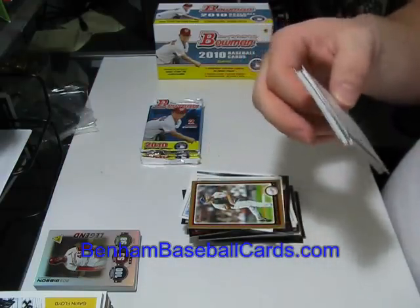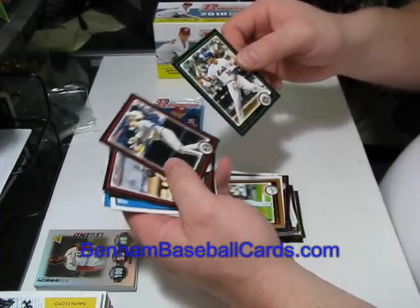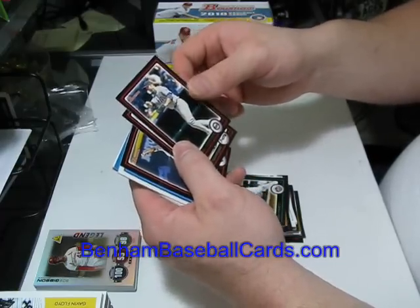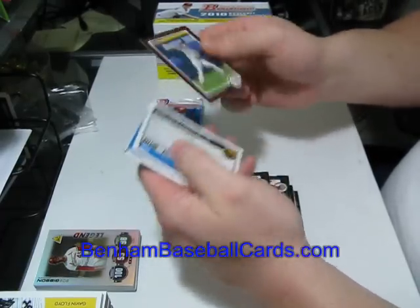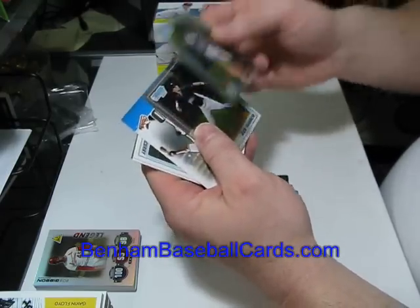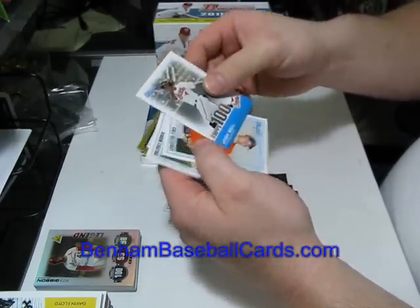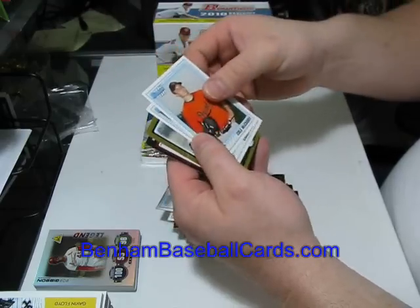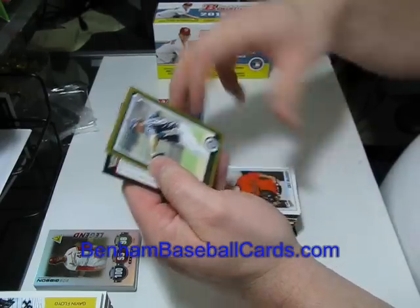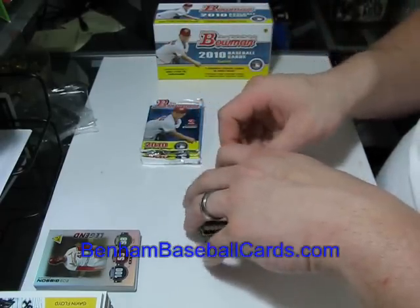Still no Steven Strasburg card, which I'm sure is what everybody's hoping for, including myself. Pack five: Josh Toley, Michael Kedire, Kenshin Kawakami, and Raul Obanias are the regular base cards. Grant Green and Nick Franklin are the two Bowman chrome prospect first cards. Josh Bell is the Topps 100 card. Cole McCurry and Simon Castro are the two regular Bowman prospect cards. Kanakoa Teixeira rookie card is the gold card, and another checklist — that better be the last one.